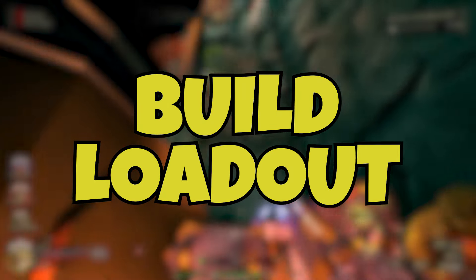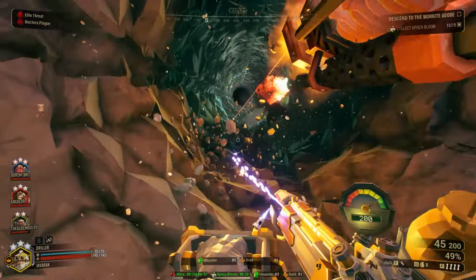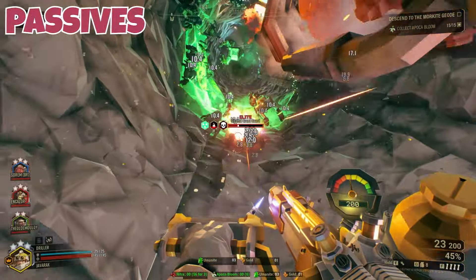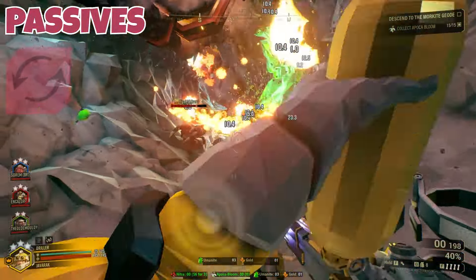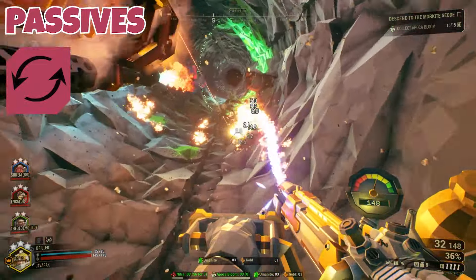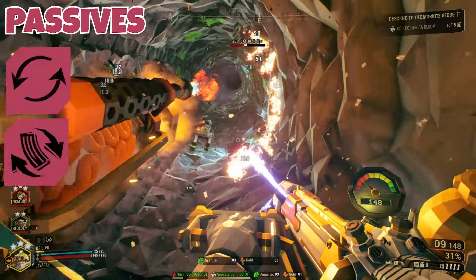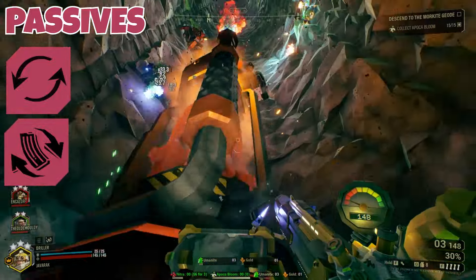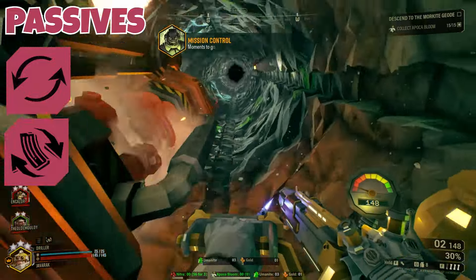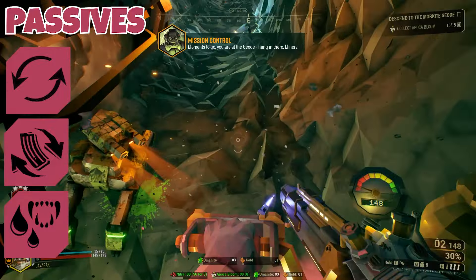Now getting into the actual setup of the build, first we'll talk about our perks. The perk setup is a bit up to your discretion, but for passive perks I chose Resupplier first — I think it's one of the best passive perks in the entire game. For the second perk I chose Born Ready, because we are switching between weapons quite often and this helps us reload in those downtimes to keep damage up. It procs relatively often with this particular setup.